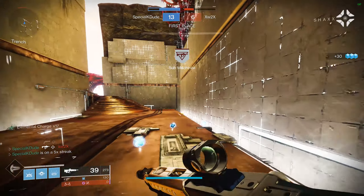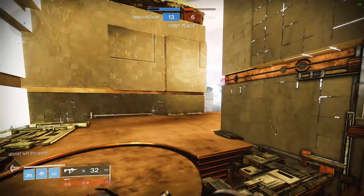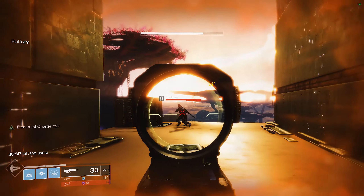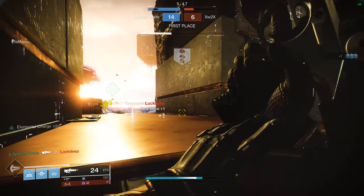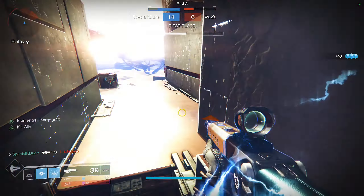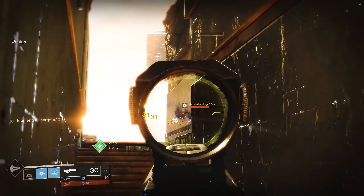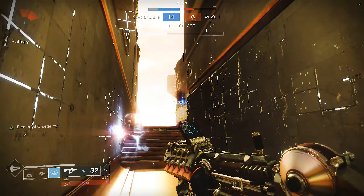Now I'm going to push forward. I see somebody on the radar on the stairs — he doesn't seem to be engaging on the right side so he might be on the left. Up the stairs, get the kill with Bygones. Scanning the radar again — there's somebody on the right side keeping distance. Throwing my nade — unfortunately I tagged it on myself so I'm going to back up and use the cover from these walls. He disengages and I think somebody else gets the kill on him.